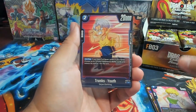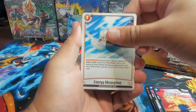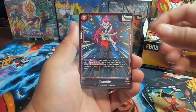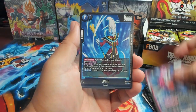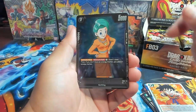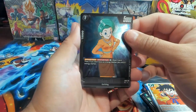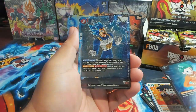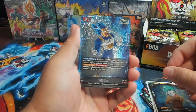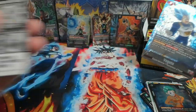We have Eraser, Trunks Youth, Yabu, Vegeta Childhood, Son Goku, Hakati, Whis, Days of Training Gohan — the SCR. I want the alternate SCR Gohan, that would be insane. We have Bulma GT. And right off the bat we have a Vegeta SR — look at that texturing, looks good. Let's go!